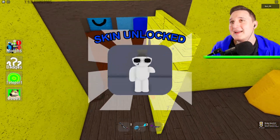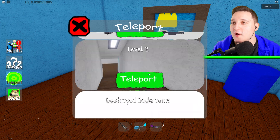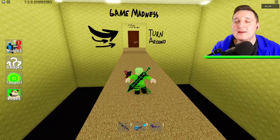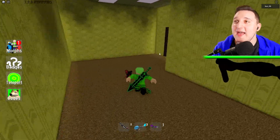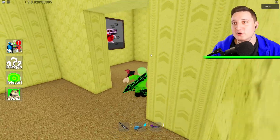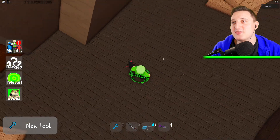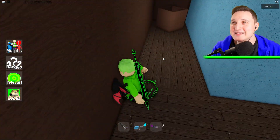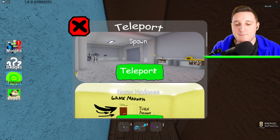Next we're going to teleport — not to Destroy Backrooms, we'll need that later — but to Game Madness. Now we're in Game Madness. It's super simple: we need to go to our left side, go left even more, and get the blue key. We need the blue key to open the blue door. Get the blue key and teleport back to the theater because we're going to use the blue key right over here — it's a new morph! That's the second morph, pretty easy.